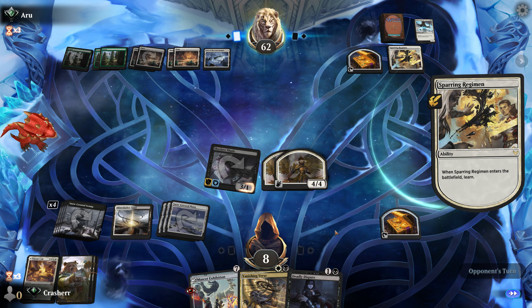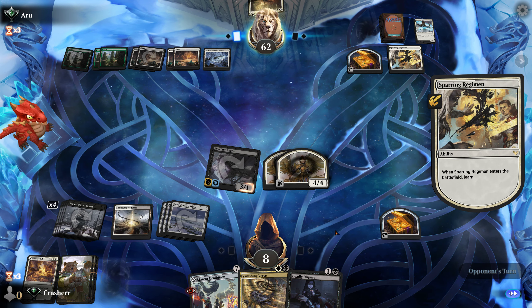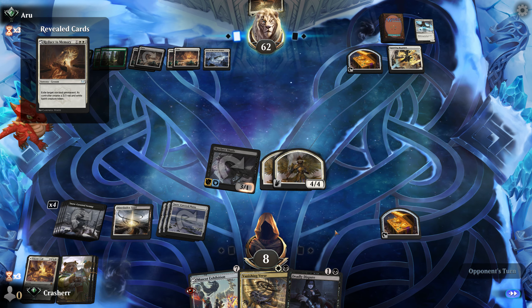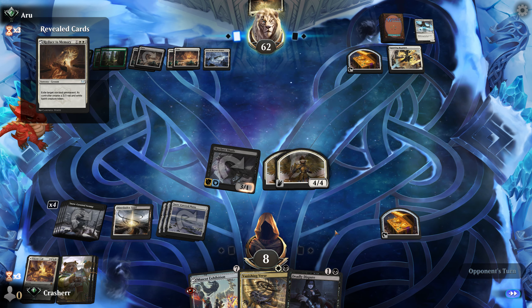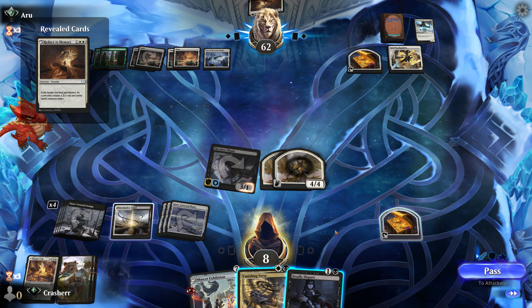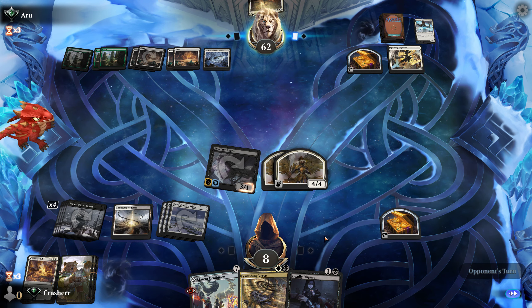Another Youthful Valkyrie. I'm going to play it out before combat — put it on the Youthful Valkyrie to get it out of Frostbite range. I think we're in a pretty decent situation here. We're still at 20.